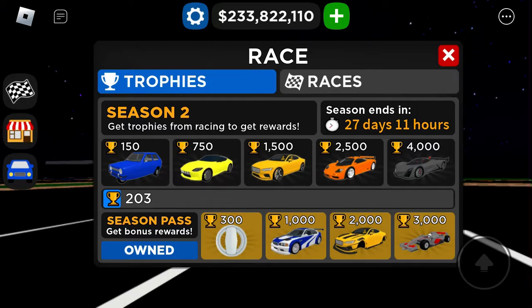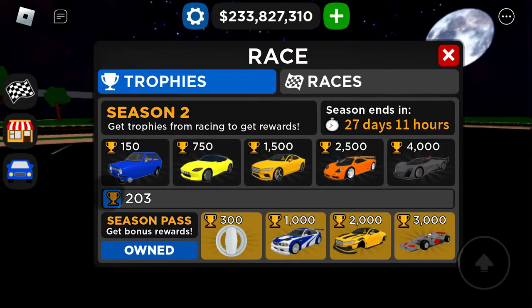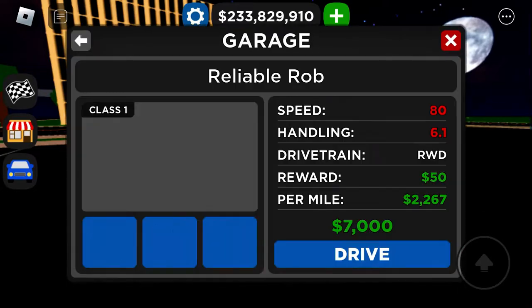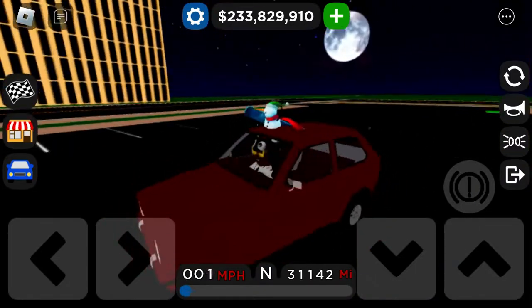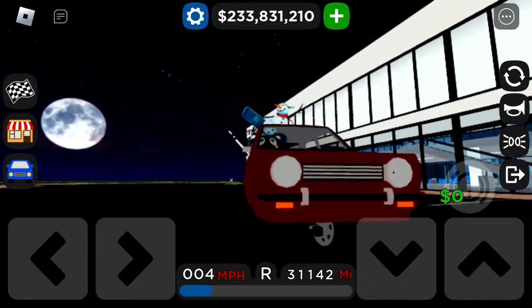So for the pros: first we had the Nissan Z, then the McLaren F1, they did the Mazda Ferrari, and then this. That's basically all of them. I really like this Reliable Rob right here — let me rip this boy out. This is literally the best car in the game.